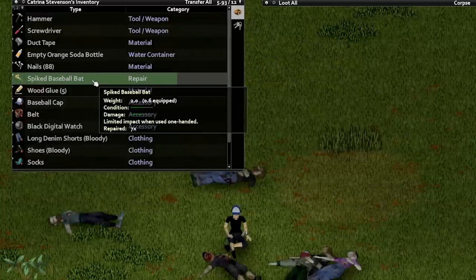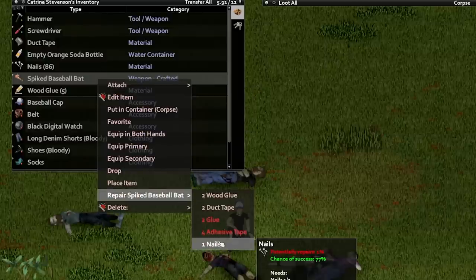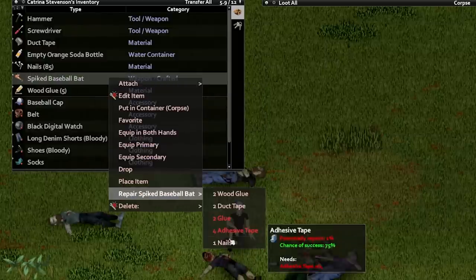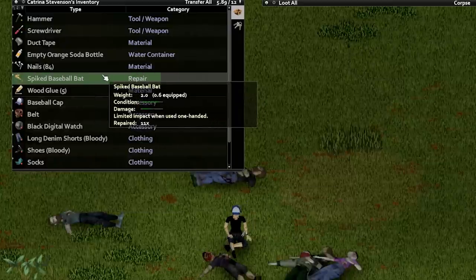With the spiked bat having a 1 in 10 chance to take damage, it starts with an average of 150 swings. Once you add in the potential 20 to 30 extra condition from repairs, it can easily reach 400 swings or higher, putting it way up on the list of longevity for a weapon — only truly sitting behind the crowbar, fire axe, and machete.